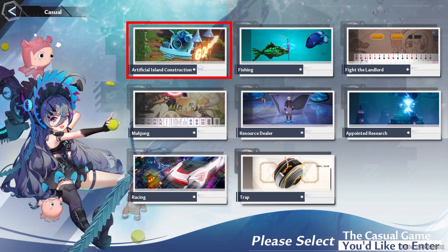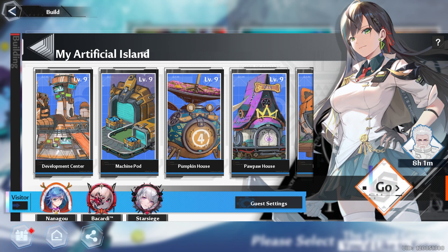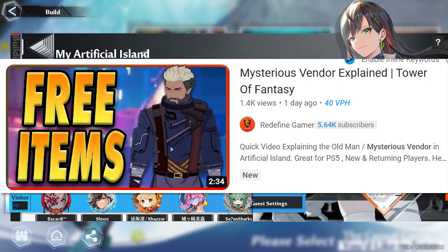Let's go ahead and take a look at the casual tab, starting with Artificial Island. You want to make sure that you click on this present icon because you can only hold your resources for 24 hours. And once it hits 12 Eastern, you want to check in this corner and see if you have an old man icon, that way you can get those free resources. If you don't, be sure to check your friends, your crewmates, or people out in the world who give you access, so that way you can get those free items. And if you want to find out more about that, check out this video.